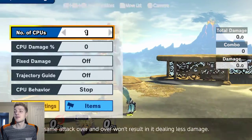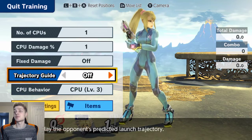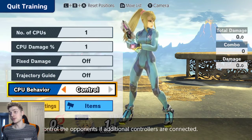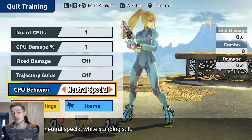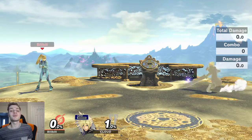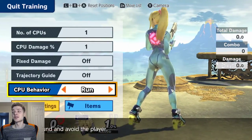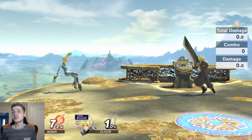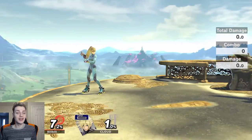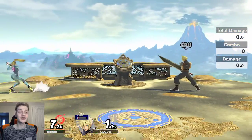What you need to do — imagine this guy's just spamming moves, mashing all kinds of things. What you want to do is literally all you need to do is shield, because if they're mashing hitboxes, you just need the shield.